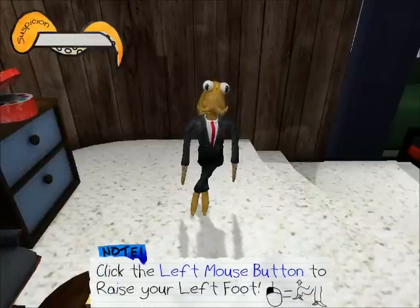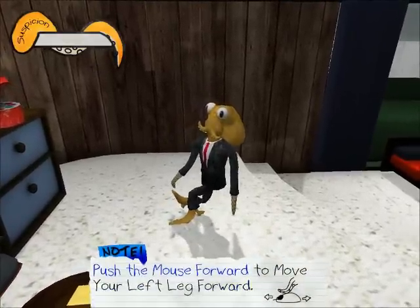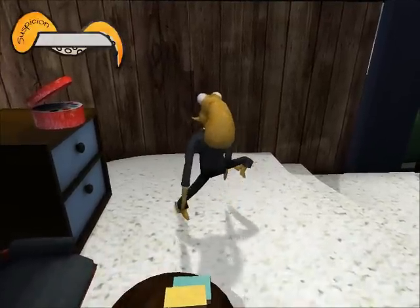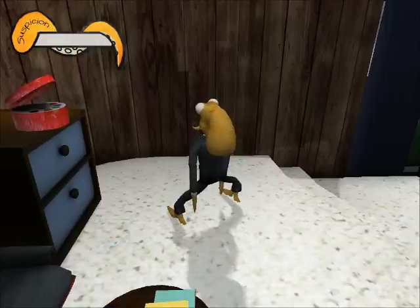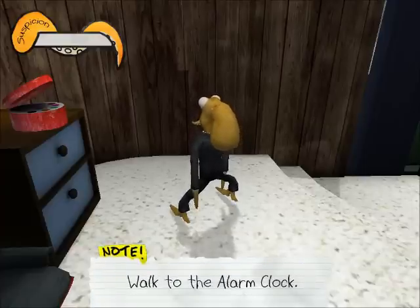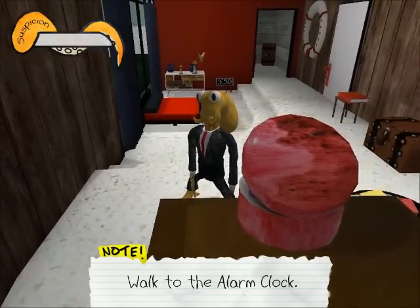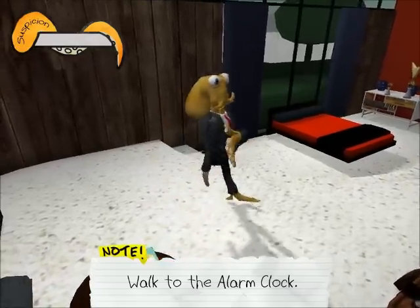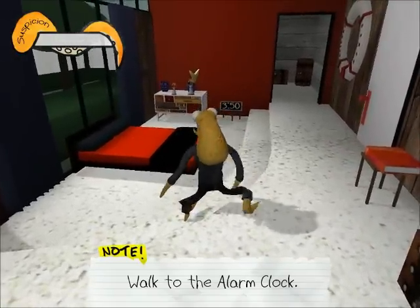Click the left mouse button to raise your left foot. Whoops. Push the mouse forward to move your left leg forward. Now I get it. Release left click to lower your left foot. Yeah. Repeat for the right foot. Walk to the alarm clock — so where is the alarm clock? There it is. Oops. How do I turn around? Like that. This goes like a charm. Yeah, I'm great at this.